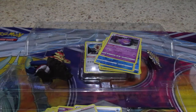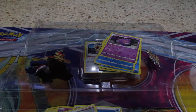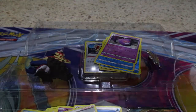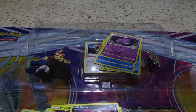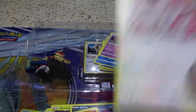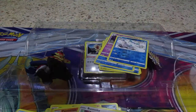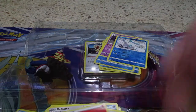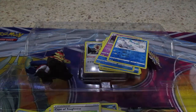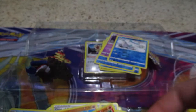Let's do Darkness Ablaze. XY Evolution is the one where I got three Charizards out of it, so that's a good set. We got Mr. Mime, Electric, Deino, Passimian, Reverse Holo Darumaka — I hate that card — Delcatty, Energy Card, Cape of Toughness, Dwebble, Simisear, and your code card.